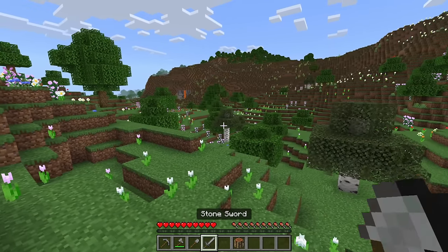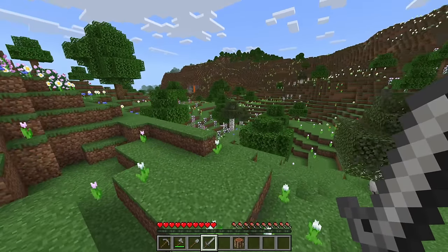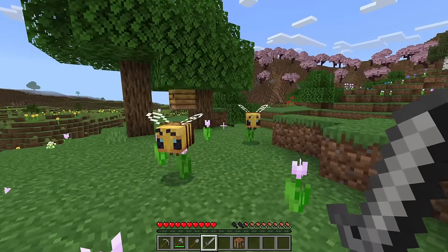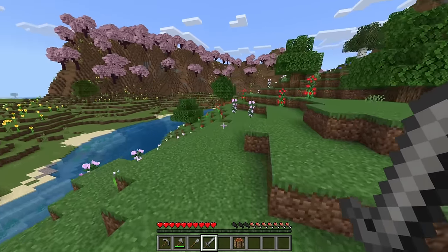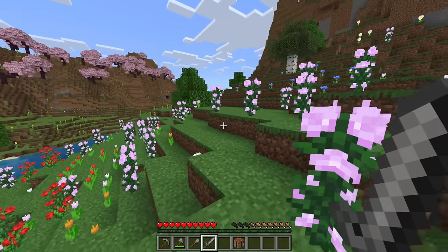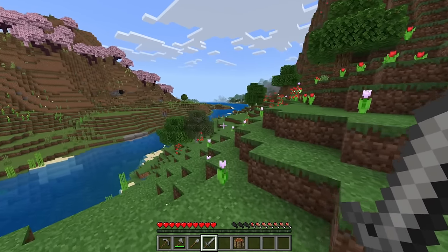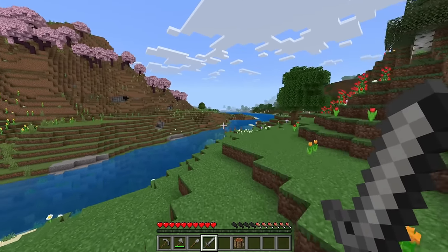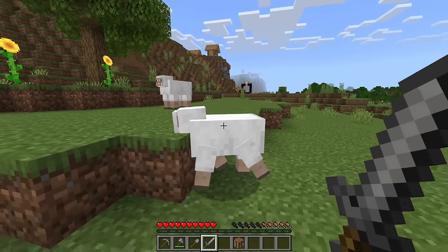We've got our first few stone tools. First, we need to get a bed so we can skip the night. Let's try and find some sheep. Oh, there's bees! I found bees. There's nothing else here — no other animals. I found loads of rabbits running around though. I do want to get better at building in this series. I always consider myself to be bad at building houses, so I really want to try to improve.